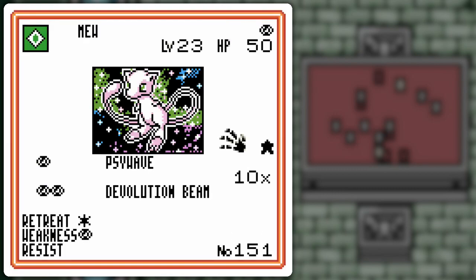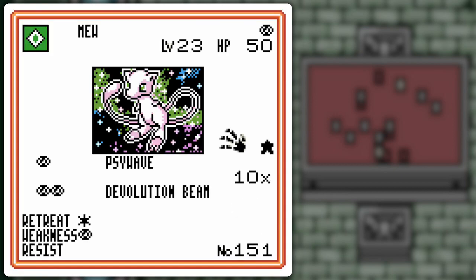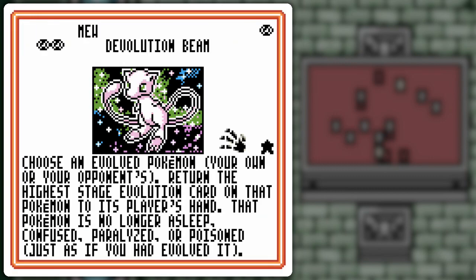This Mew is good versus Mewtwo because it takes three energy for the Cyburn, one for the Psi Wave — ten damage times the number of energy cards, double damage goes to sixty, add a Plus Power for that and you get your KO. But this is also handy versus other high-energy critters, so I thought that would be nice to show since I didn't really show this Mew before. And Devolution Beam — just knock out Pokémon if you have more damage counters on them than their basic form's HP.